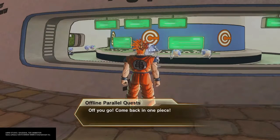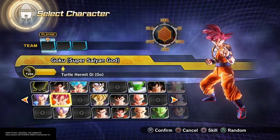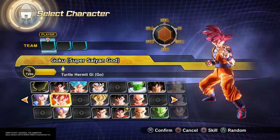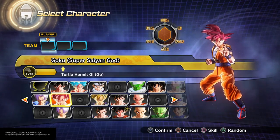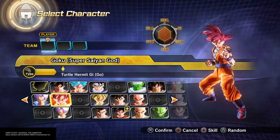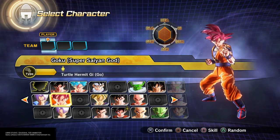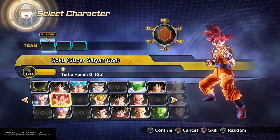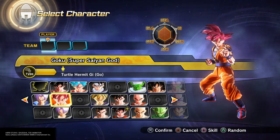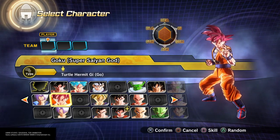I'll just do World Tournament — and right here, Super Saiyan God Goku as a playable character! Hopefully you guys enjoyed this video; if you did, definitely feel free to leave a like and hit that subscribe button down below. Feel free to check out my channel for any other guides on how to do things in Dragon Ball Xenoverse 2. Definitely subscribe because Infinite Warfare is coming out and I'm going to be doing a lot of videos on that. Thank you guys for watching, I'll catch you in my next video — peace!